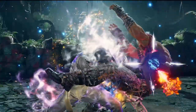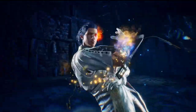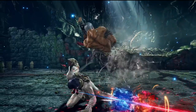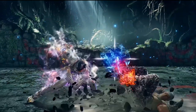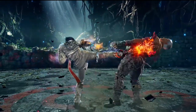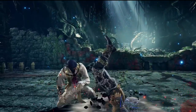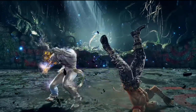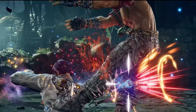Down back 3 counter hit beating Bryan's power crush, heat burst, down 1-2 — animates differently as well and it tornado spins. And then back 4-2. Nothing really different there, it's just the Tekken 8 adjustments they needed to make to these moves for them to work.